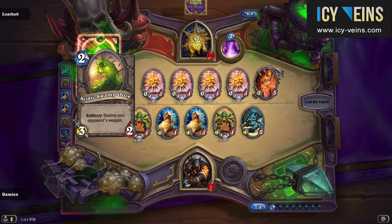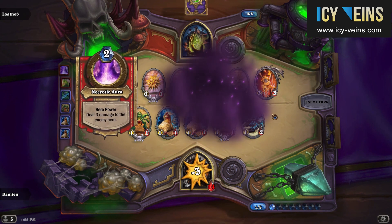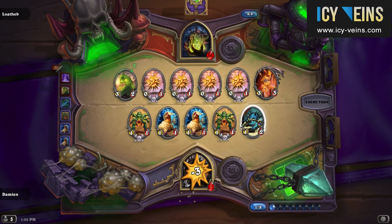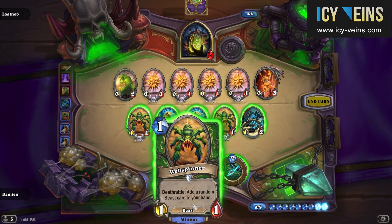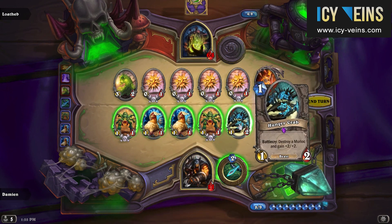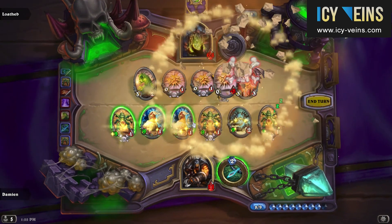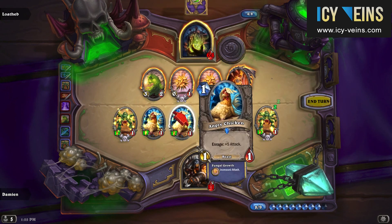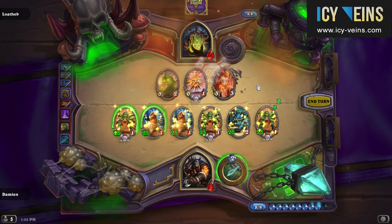We've built up somewhat of a vast board here, even though the minions themselves are very weak, and we can now proceed to killing the spores. Unfortunately, a lot of damage is wasted killing these last spores, although there's not much that can be done about that. With the incredibly buffed minions, Lotheb's health pool stops being a problem.